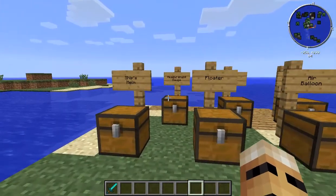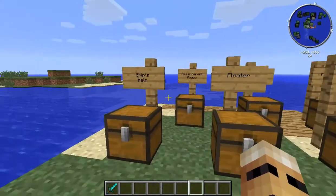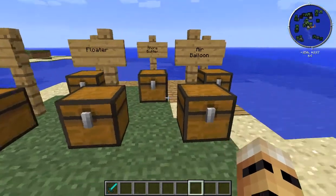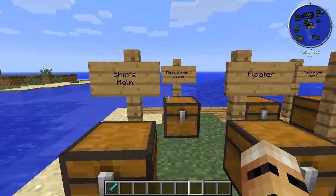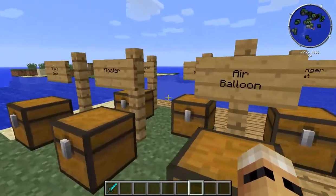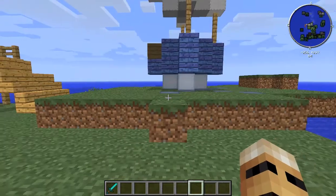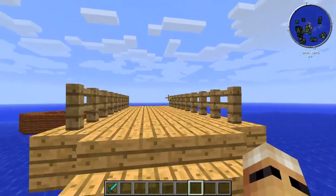So that's basically it - there are kind of six recipes that you need to know. The main one is the ship's helm. You'll need floaters and air balloons if you want to fly. The other ones are kind of optional. You'll probably want some passenger seats if you're playing with a few friends or want people to join along. So that is the Archimedes Ships mod.